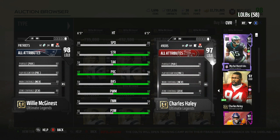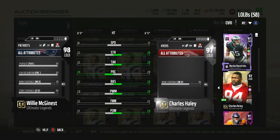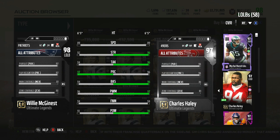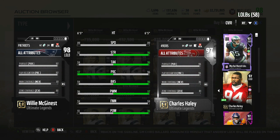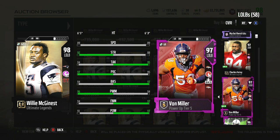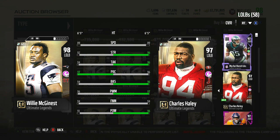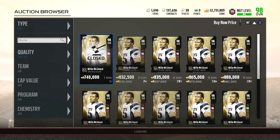Haley is more of a guy I'd plug in for certain situations. Von Miller is obviously my pass rusher — he's a monster. But Haley has Jump the Snap while McGinnis has Secure Tackler. It's crazy how the card on the left is a 98 and the card on the right is a 97, yet Haley has more hip power, power move, block shed, tackle, and strength. McGinnis only has plus one in those areas, but Secure Tackler is very important. I don't think he'll start for me but I could see using McGinnis in certain situations.